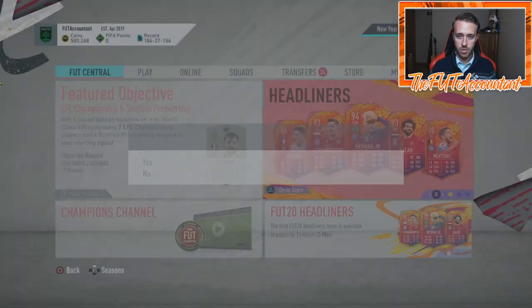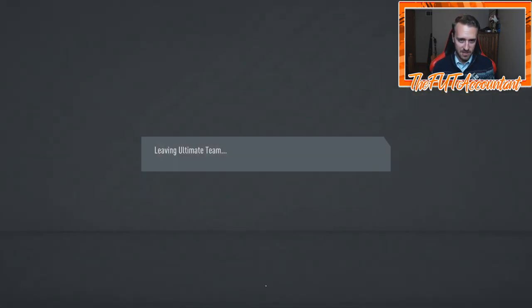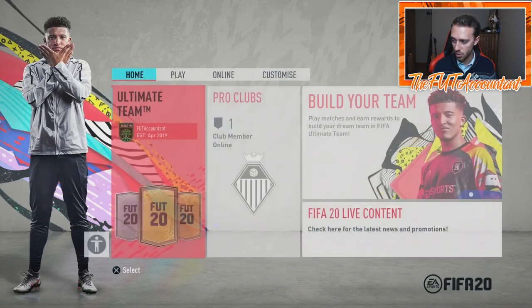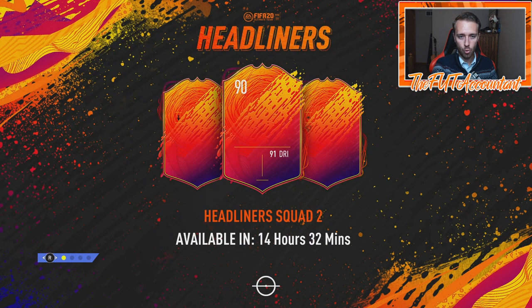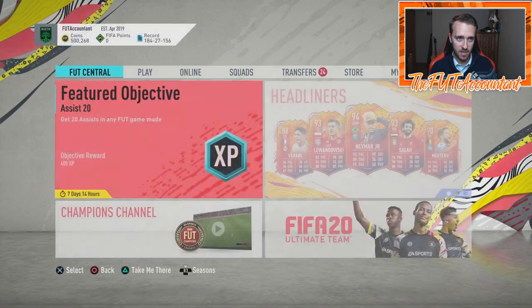I want to take you guys through and show you the loading screen right now. They dropped a couple more hints today — something they've been doing the past couple of weeks, and it's fun so I'm glad they continued. We had a 90-rated player at the front with sketches of team symbols and club badges, and that 90-rated player has 91 dribbling, so there's only a few options.